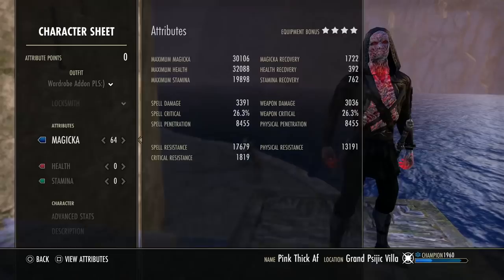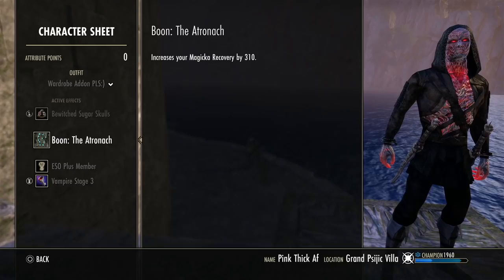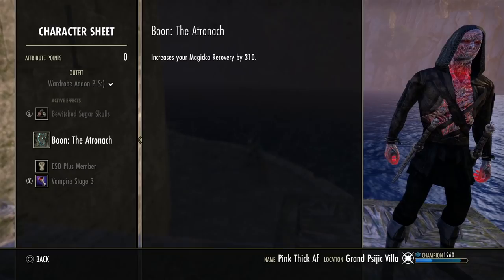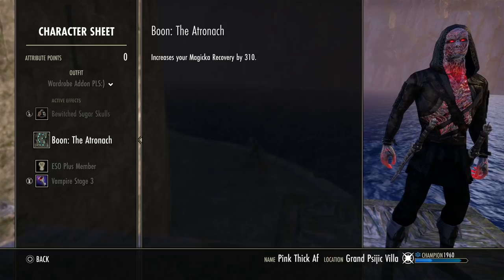For my Mundus Stone we are using the Atronach — it's really a no-brainer. You really need recovery on Magblades and magic builds in general. I would not run any other Mundus Stone except for maybe the Lover or Critical Chance. The Atronach is just a solid choice. You can always adjust your jewelry traits if you want a little bit more damage or sustain, but the Atronach is by far one of the best-in-slot Mundus options.